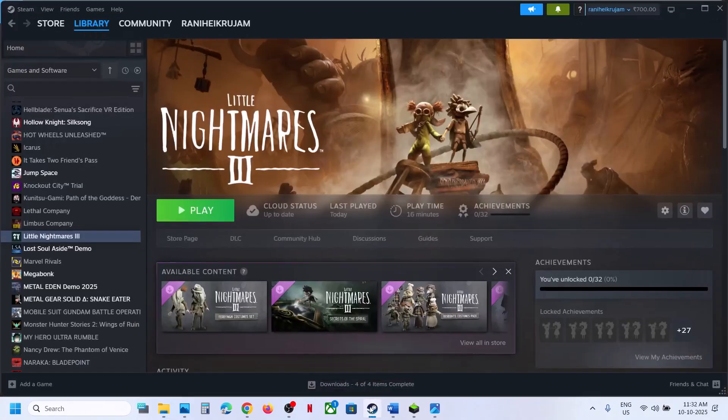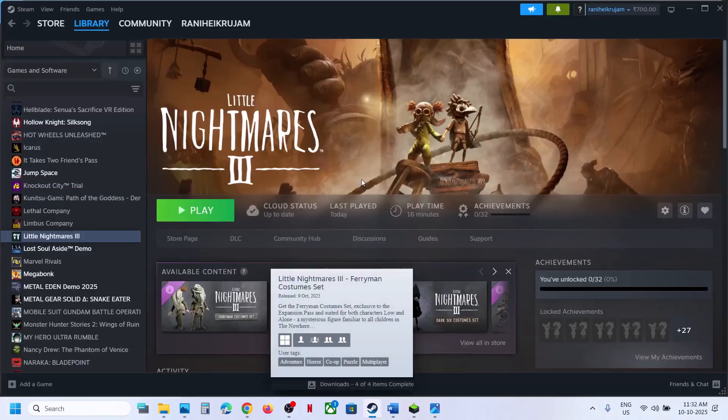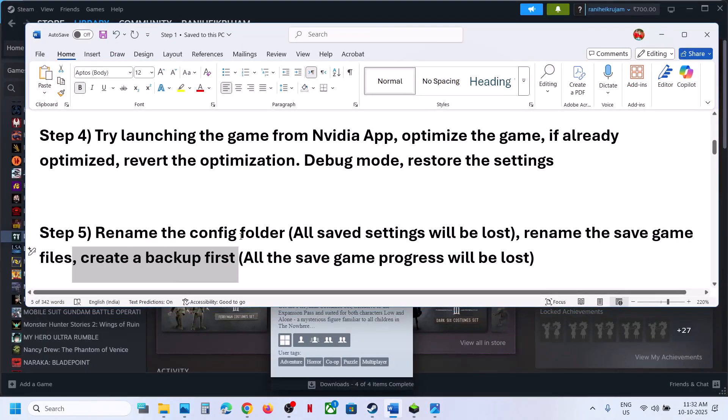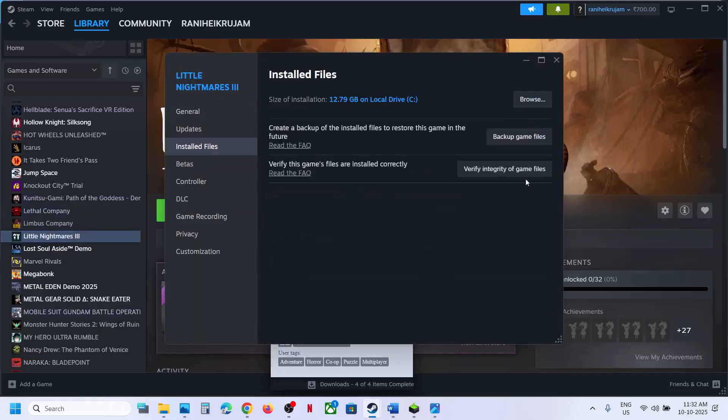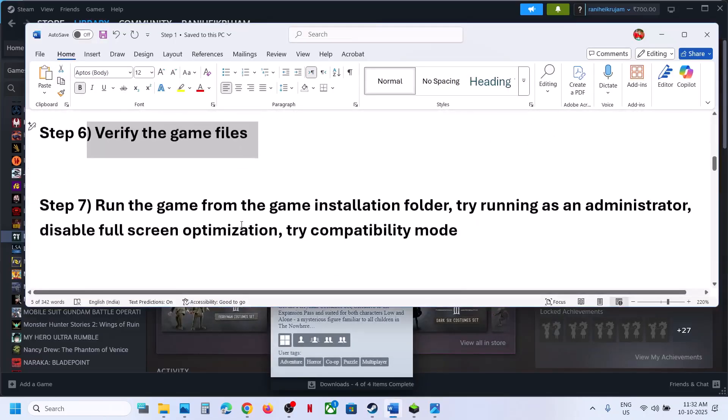Relaunch the game — you will lose all save game progress and have to start from scratch. Check if the error is resolved. Still not working? Verify the game files: go to Steam, right-click the game, select Properties, go to the Installed Files tab, click on Verify Integrity of Game Files, wait for 100% completion, then launch the game and check.